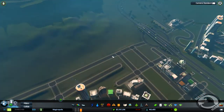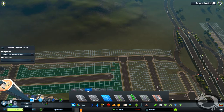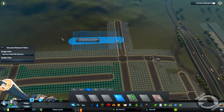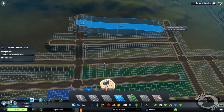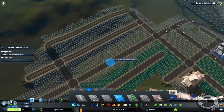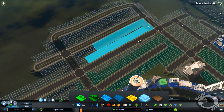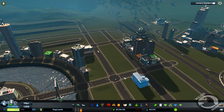The next thing I wanted to do, just to help out with industry, is put in a few more offices. I'm going to go with a four-lane road with a grass centre reservation and just run straight roads. I'll fill zone all of these as offices — that will also help with our industry demand. So we've conquered that.